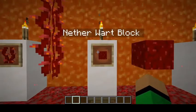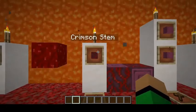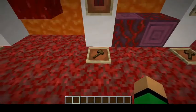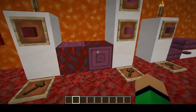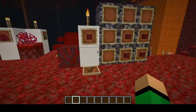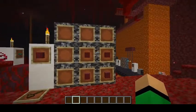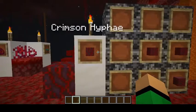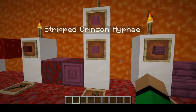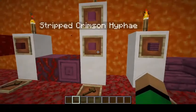In the treetops we have the Nether Wart block, mined with a hoe. We also have the Crimson Stem — these things are fungus, not wood. You can mine it with an axe and they are directional place blocks. There is also Crimson Hyphae, made by taking four crimson stems and putting them in a crafting table — it's a four-sided block variant.